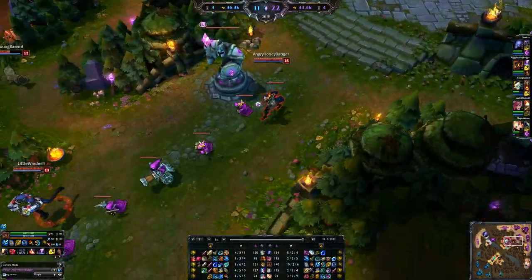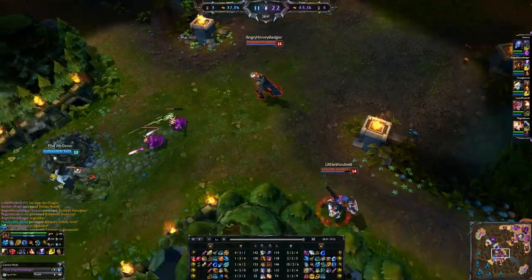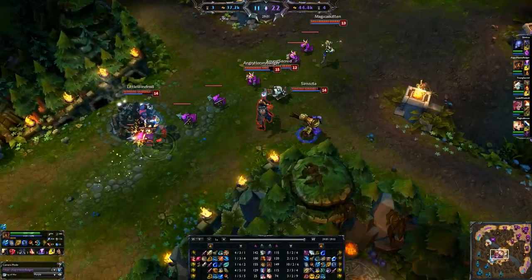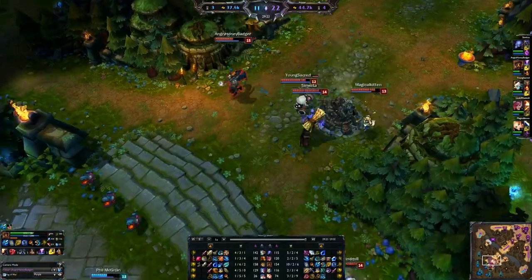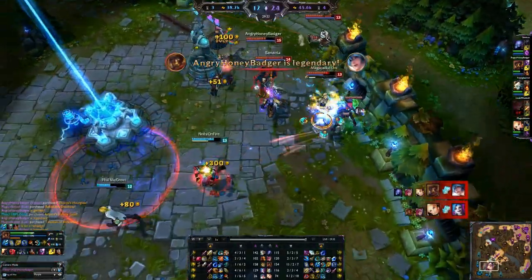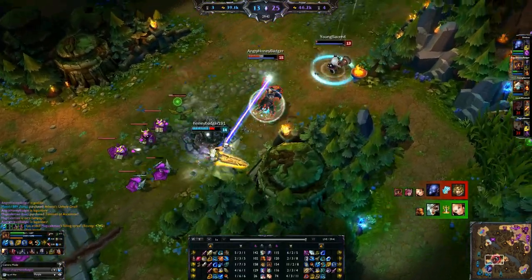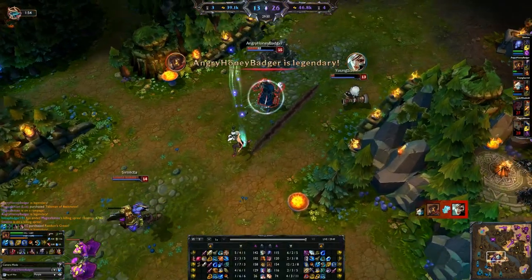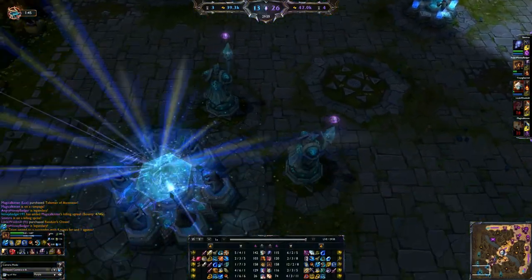The only situational items: if you don't need an Hourglass and need Magic Resist, you can do the Abyssal — though I don't really suggest it. A Lich Bane could actually be pretty crazy with the Q and the follow-up standard attack depending on your team comp. For runes, go with Magic Pen Marks, Health Seals, AP per level Glyphs, and AP Quints. Just master that Death Ray and Chaos Storm, and you're going to do work with Victor. I'll see all of you in the next build video.